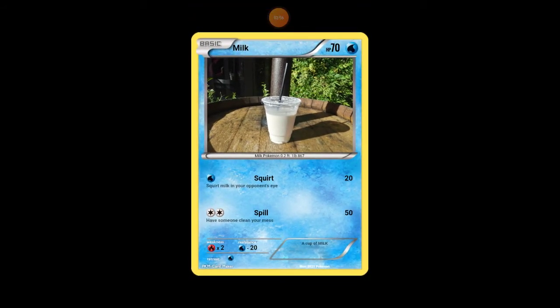Weakness is Fire, which does two times damage. Resistance is Water, taking away 20 damage from every attack. So if you have a Milk card in your deck and someone uses Squirt on you, you don't even have to take any damage — so that is awesome.